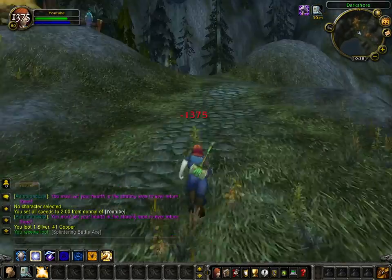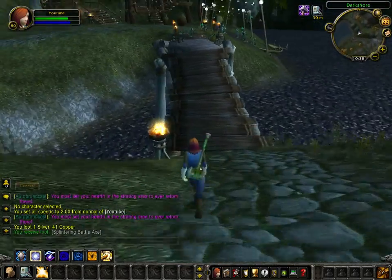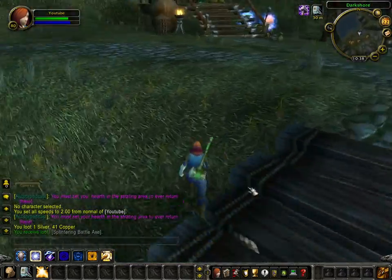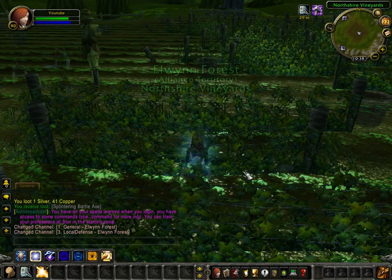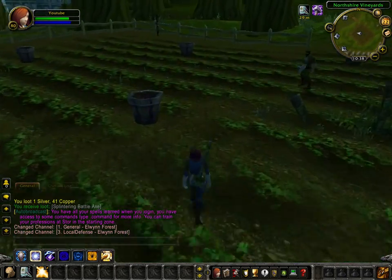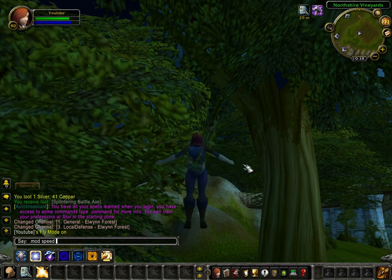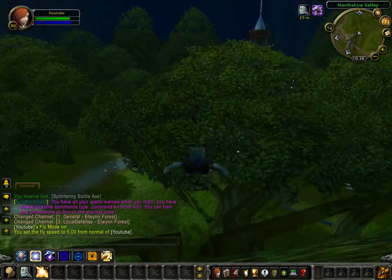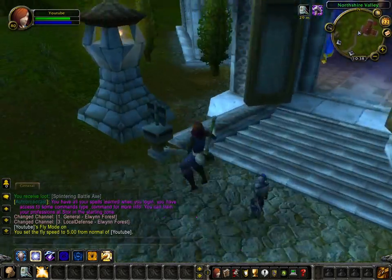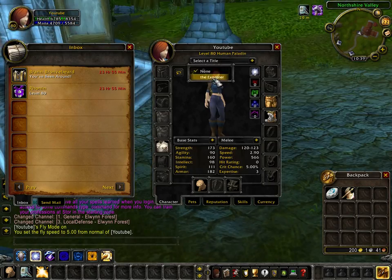Jump off here and that's it for this part. Another perk about this particular realm is that the starting zones have a mailbox — I'll show you. Let's go to Northshire. Some GM commands are also available to players on the fun server. Here in Northshire Abbey and all the other starting zones on this realm there is a mailbox. You also get the Explorer title because it automatically gives you all the maps.